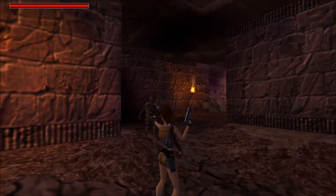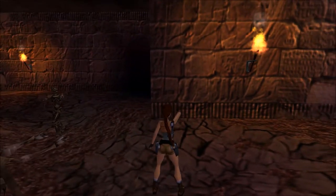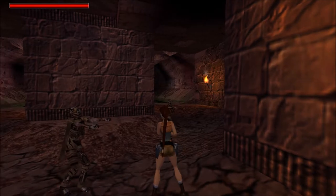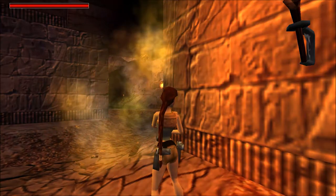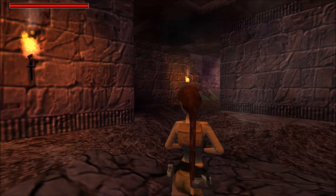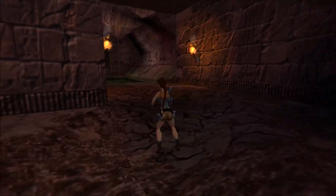There are going to be another two mummies and a bat. The bat is who I want to take out first. There we go. You know what to do by now, surely. This is what progression should feel like in video games, seriously.